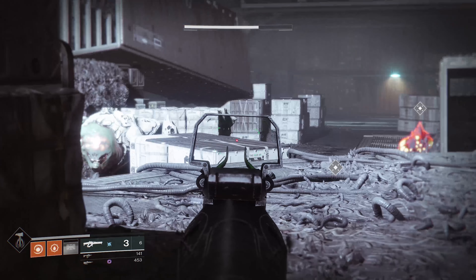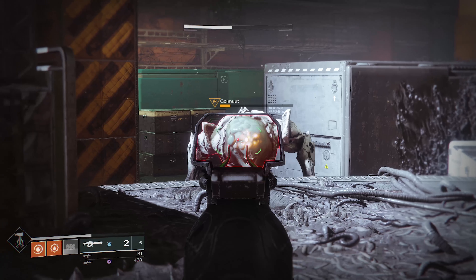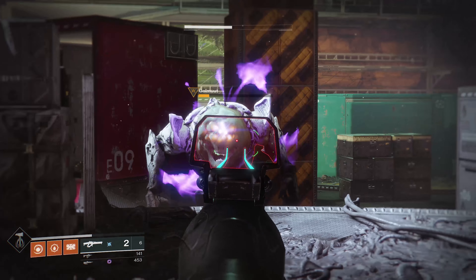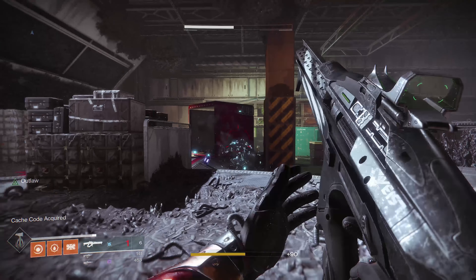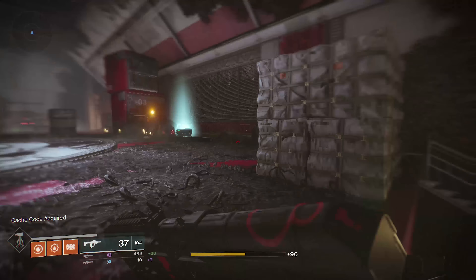Now the flinch on this is really bad and the aim assist is not so great. But realistically it is an ogre, so it's a lot easier to hit his crit spot. If it's a knight or a smaller target of any kind, it would be much harder — and even in PvP — to hit your target.